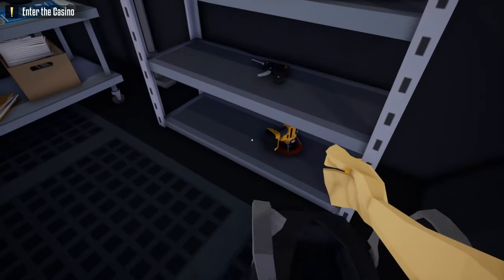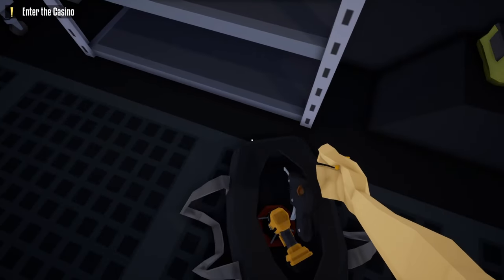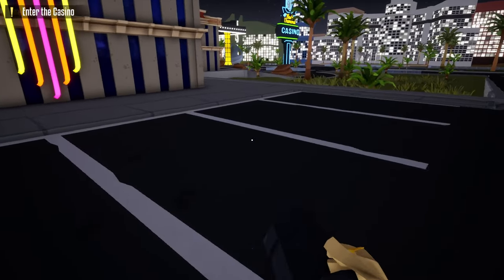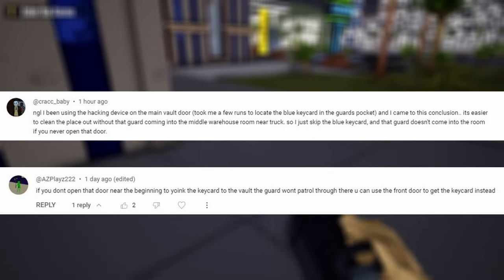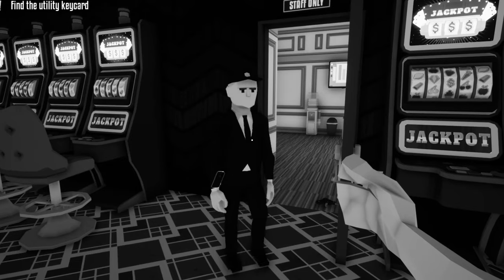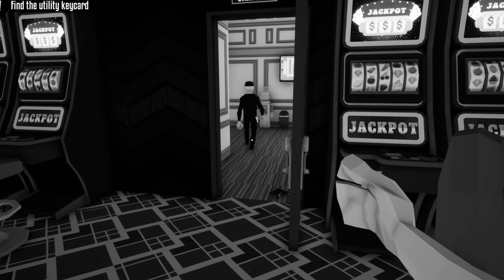Once we start this heist you want to grab your duffel bag and place your sticky drill and your lockpick both inside of it. Next grab your battering ram and head to the front of the casino. The reason we're doing it this way is because some of you commented in my last video that if we don't unlock the door in the guard's break room, the guard on the other side with the blue keycard won't actually have access to the guard's break room.